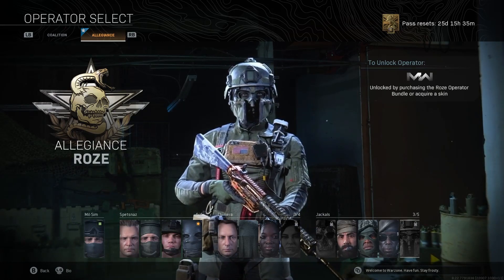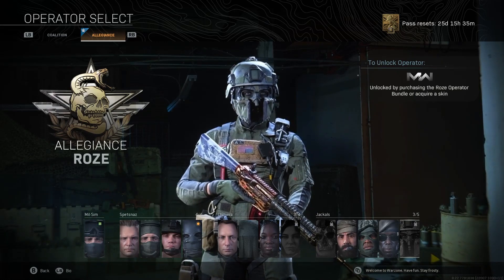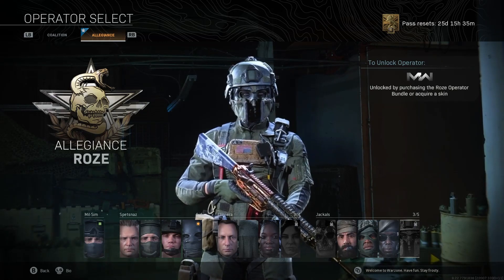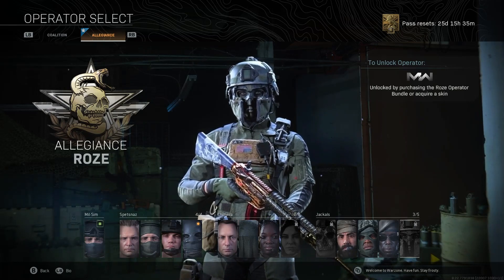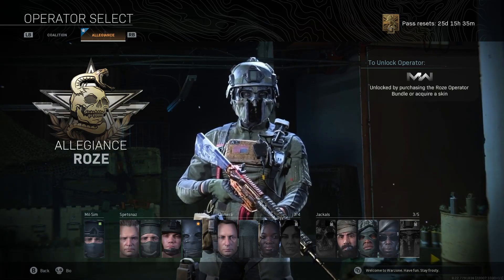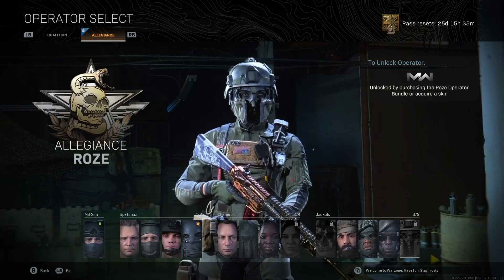Those are the guns for Rose. If you check out the COD future bundle tracker or anything like that on the internet, you're probably aware those are the guns for the Rose bundle. You can find them in Warzone, much like you could find the Slaughterhouse for the Nikto Take No Prisoners bundle. I'm going to show you how those guns look and how they play if you haven't been able to pick them up yet, and let you know how they work if you're waiting to buy the Rose bundle.